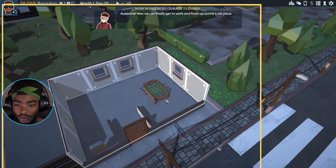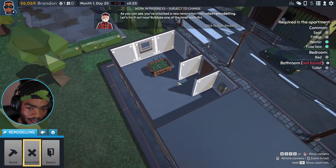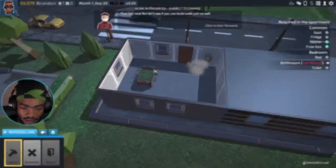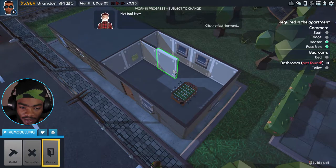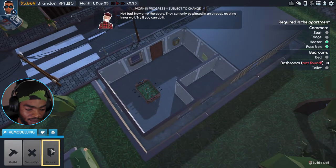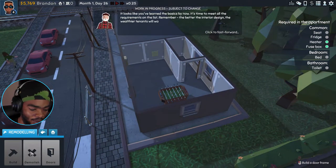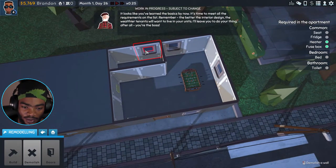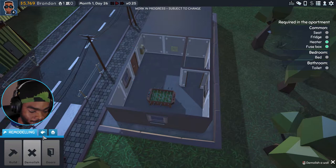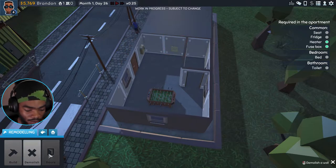Now we can renovate our own house. Begin renovation — this is my own house. Demolish — we can break things now, demolish walls. I'm gonna extend the bathroom about that much. Put a door on that. Could we move the window? We're gonna have to keep it. Okay, let's build — we got a door. It's furnish time!